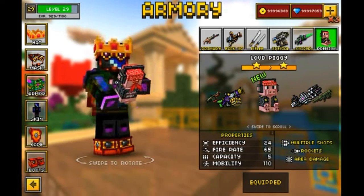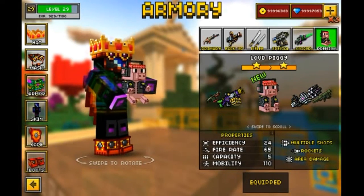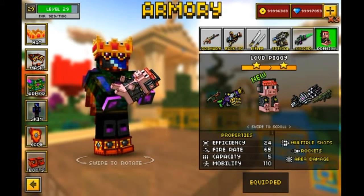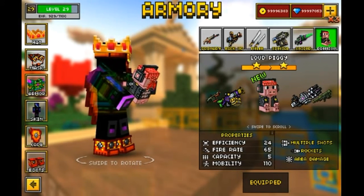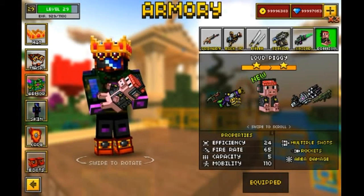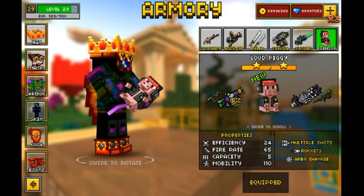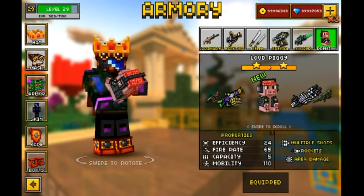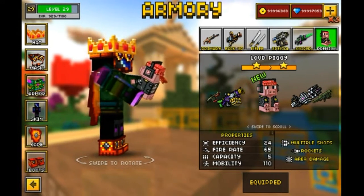He looks like he has swag — yeah, I just said swag. Because like, oh look, he has a nice coat, a durag, and headphones that look like Beats. This weapon looks very epic. I really like how it looks. It's very animated — the animation looks pretty cool, how the pig moves and all of that.